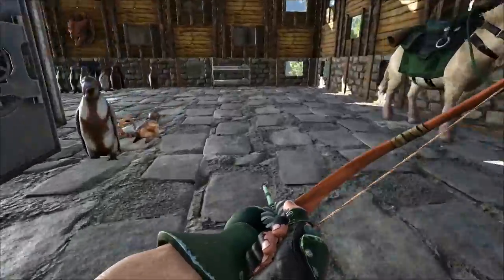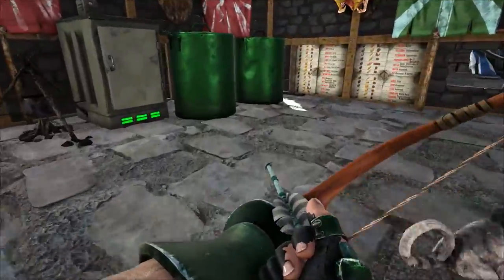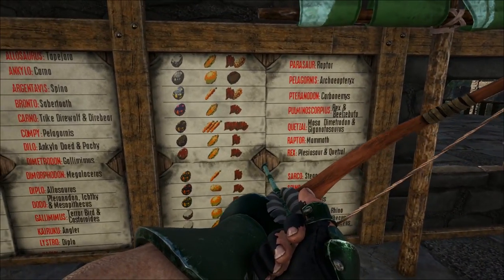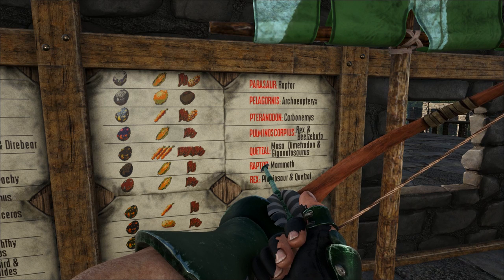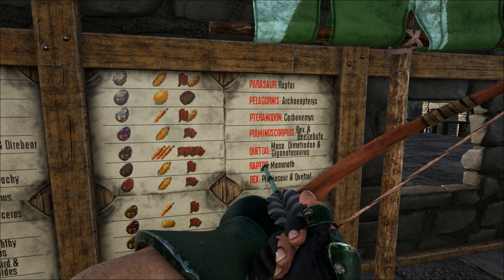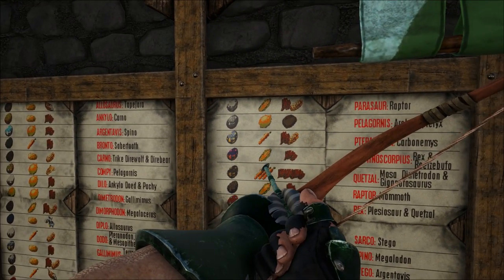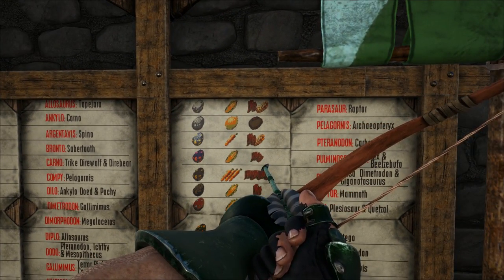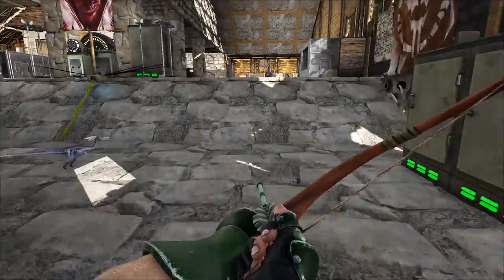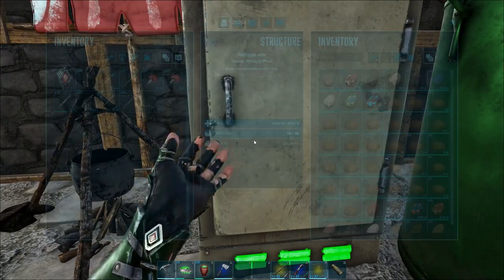Now we're going to talk about how to make the Rex Kibble, because that's one of the most important things - that's usually why everybody tames them. Pulmonoscorpius Kibble, along with the standard Mejoberries and fiber that all Kibble takes, just takes Scorpion egg, Corn, and Prime Meat Jerky. That's it - it's really easy. And then after that you can get plenty of Rex Kibble, and I know I've got tons of Rex Kibble.